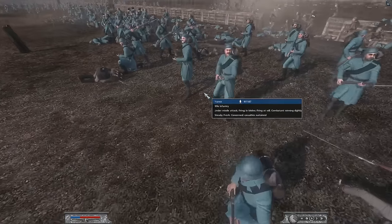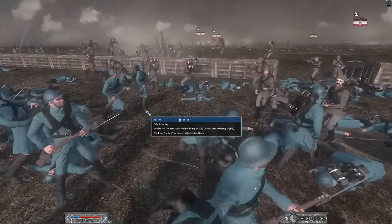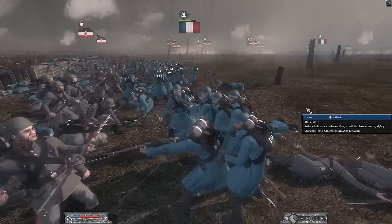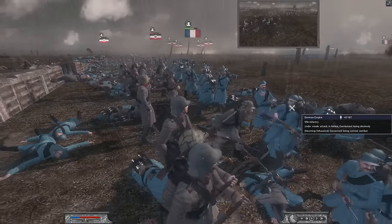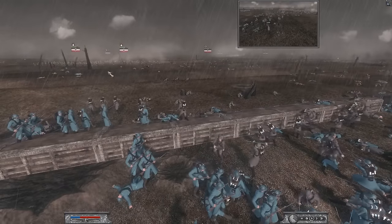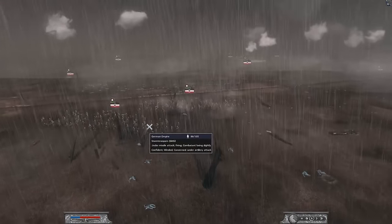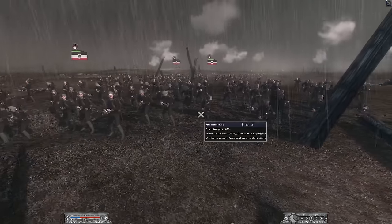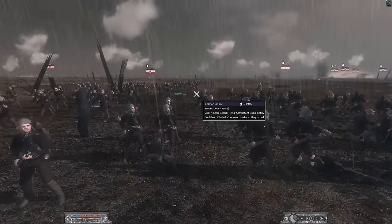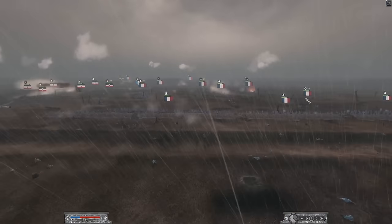The battle for the trenches is now on. We've actually pushed the Germans back and are still managing to hold this position, although Warrior Sparta and Pixelated Apollo are bringing in their SMG infantry. However, he actually brings those back because he realises they're incredibly overpowered — we had agreed not to bring them into this battle. So yeah, he pulled them back.